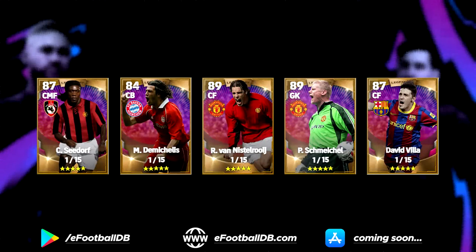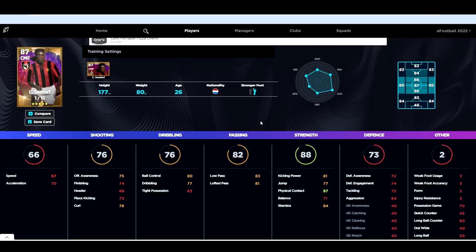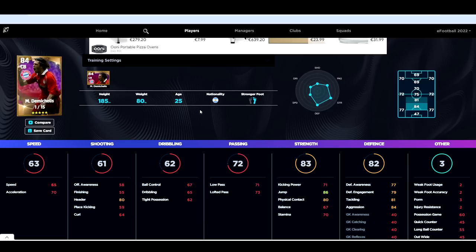They've added five legends. Courtesy of eFootballDB.com, we've got Seedorf, Demicheles, Ruud van Nistelrooy, Peter Schmeichel, and David Villa — an AC Milan legend, a Bayern Munich legend, two Manchester United legends, and a Barca legend. The player levels are to be confirmed, but some of the stats are really nice. Schmeichel in particular looks like an absolute beast.